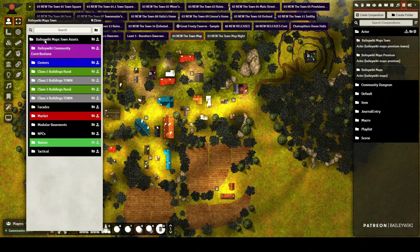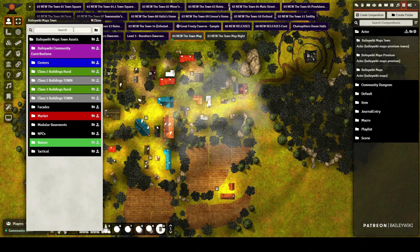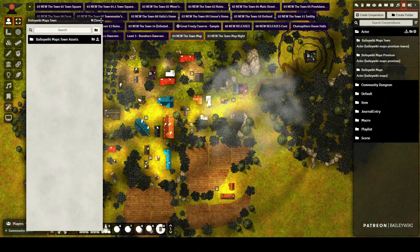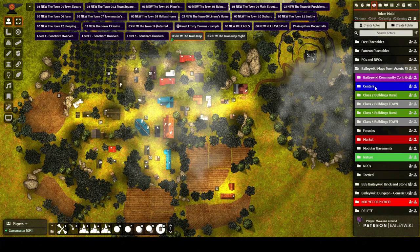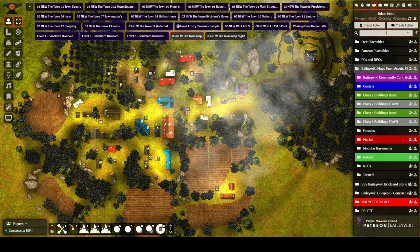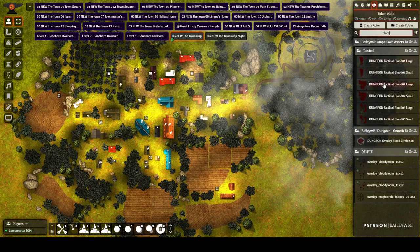Click that icon and it will merge everything into your world. If you already have it and want a fresh one, uncheck the 'write over existing' option, then click yes. It will take all of these folders and put them into a neat folder in your world. Then you can deploy assets from there — you can search for things like 'tactical assets' or 'blood' and drag them directly onto your map.